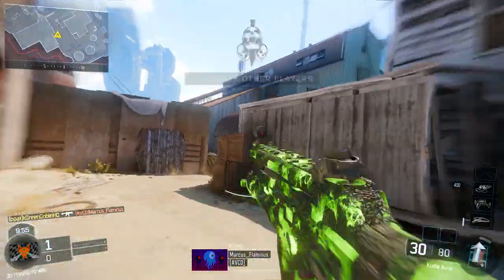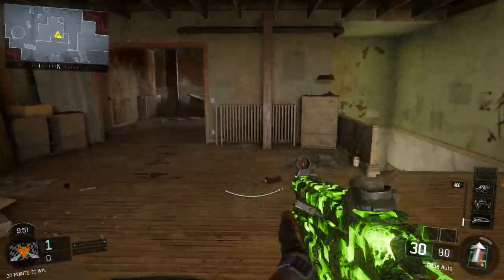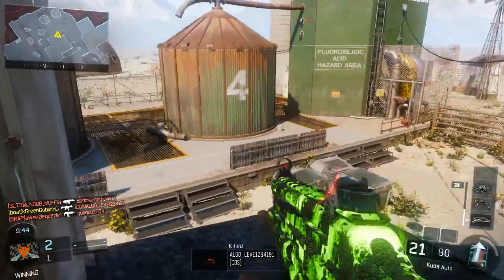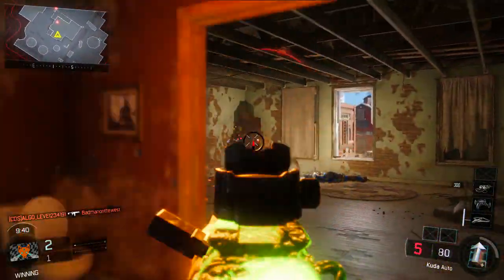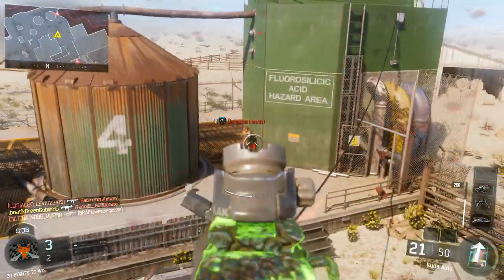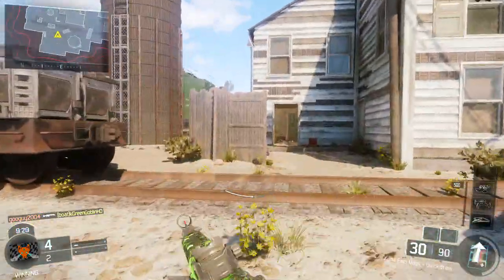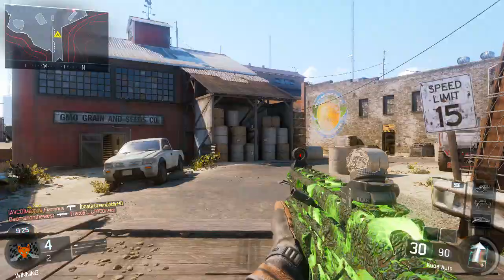Alright boys, here we go. Second map — we got Fringe, baby. That guy's gonna get away. Someone's — get out the front door, baby. I hear someone boosting. I didn't invite you guys over. Get out of my front door. Oh, that spawn — such a bad spawn. Shotgun, dude. What the fuck? He came behind me — I heard someone boosting.